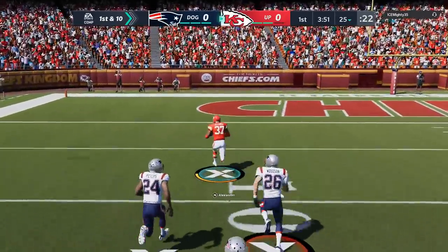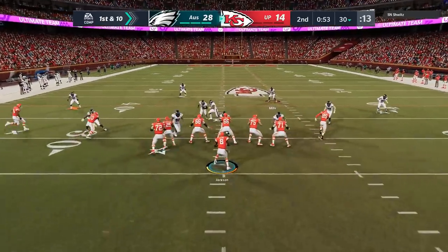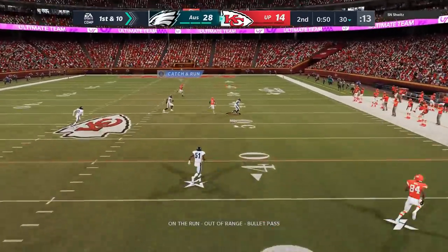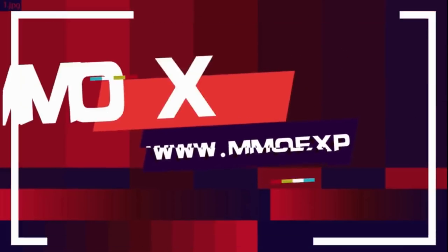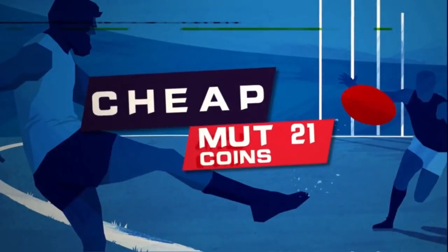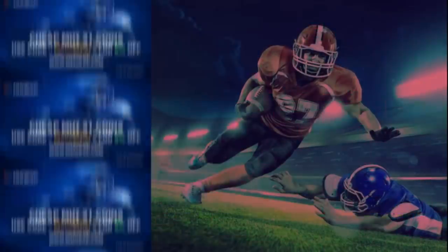Need fast, cheap, reliable MUT coins? Go to MMOXP.com for the cheapest coins on the market. Use discount code MONEYSHOT for an additional 5% off your next order. Link in the description below.